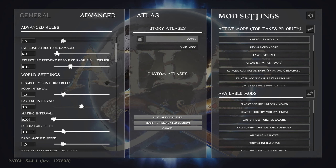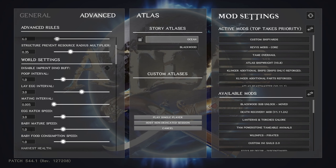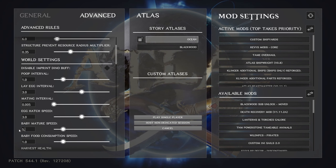If you want it faster, make the number bigger; slower, make it lower. Baby mature speed — how fast the baby matures — I set to 5.0. That's about right: the baby matures fast enough that it usually doesn't starve to death before it gets to the juvenile stage where it starts eating from the trough on its own.